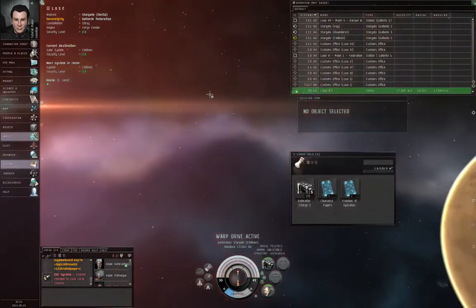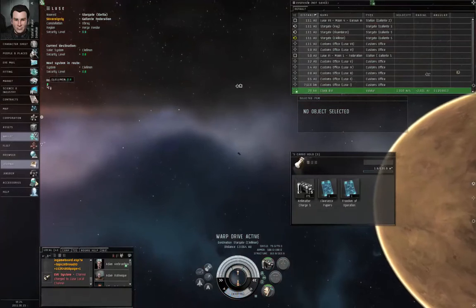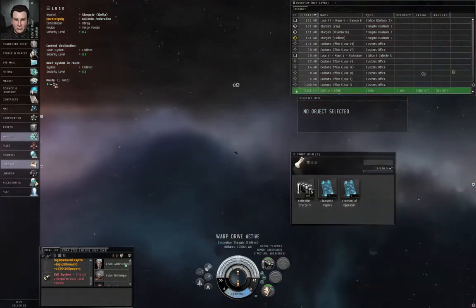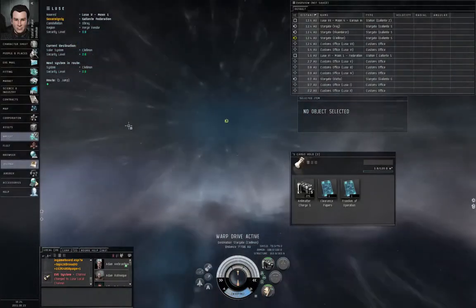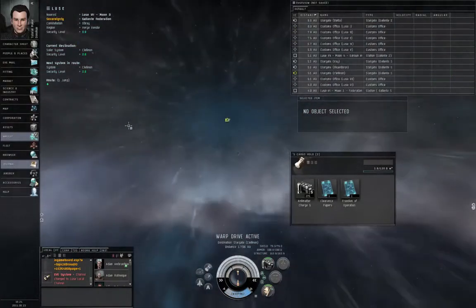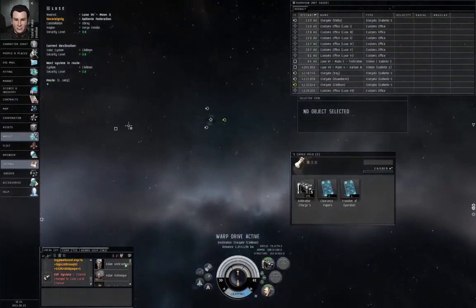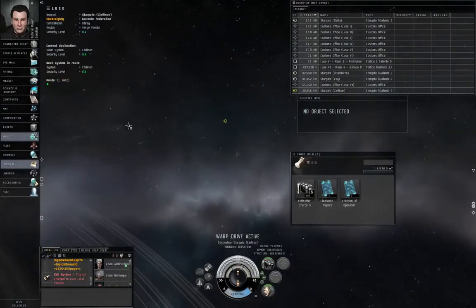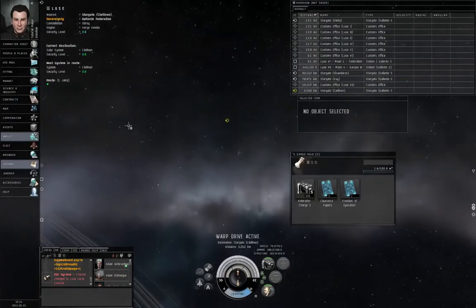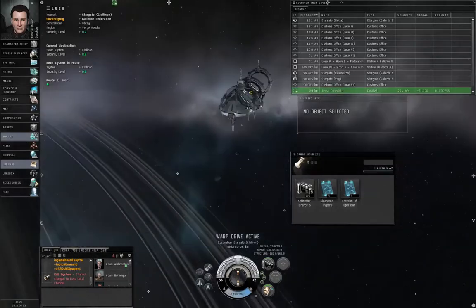If your route symbols are blue, that's 0.9 or 1.0 security. Green is 0.6 through 0.8. Yellow is 0.5. Those are all high security systems. Orange is 0.4 and 0.3. Red is 0.2 and below. Low and null security — you can be shot at by other players without Concorde intervention. You don't want to go to low or null security space, at least not this early on in your playing career.